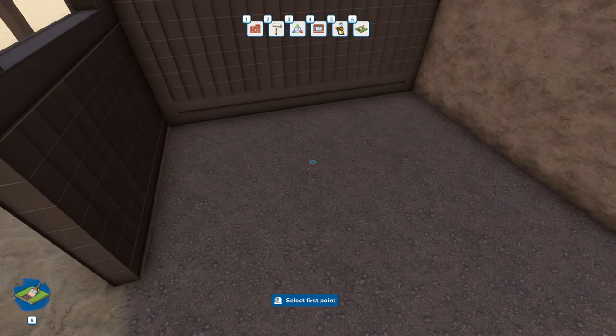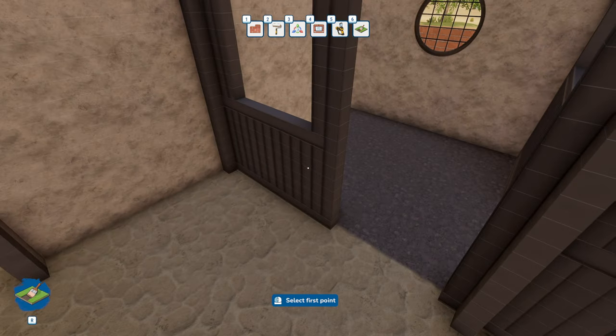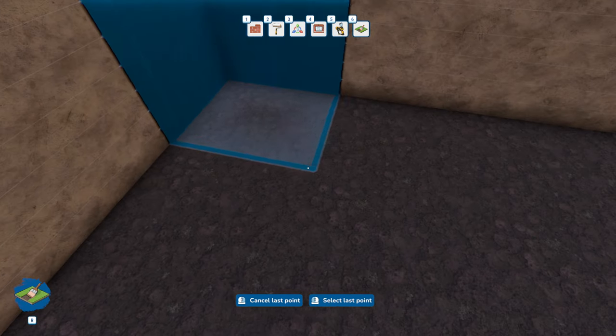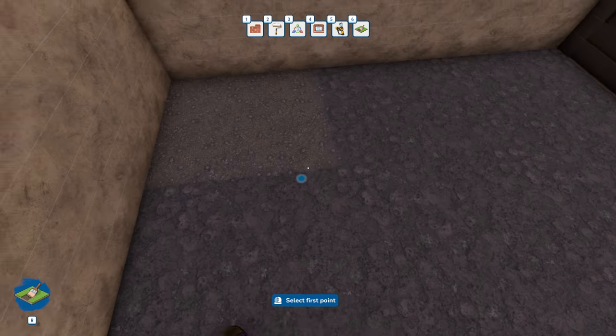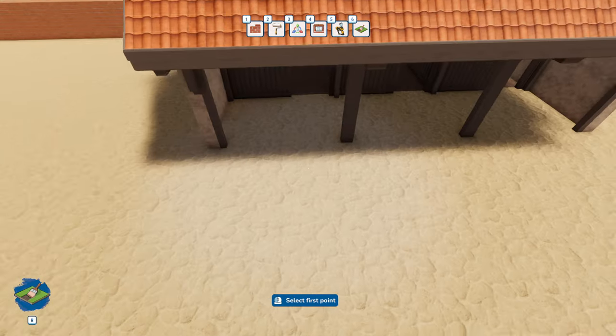This is going to be the color of our overhangs, so that would be our stable. I got to do the beams on this end. I don't mind the roof color - there's really nothing else we can change it to. We could do a metal roof, but the clay tile roof is kind of very that style. The only other thing we could do is maybe paint the ground inside a dirt color or gravel.